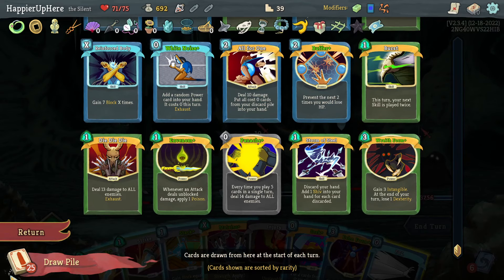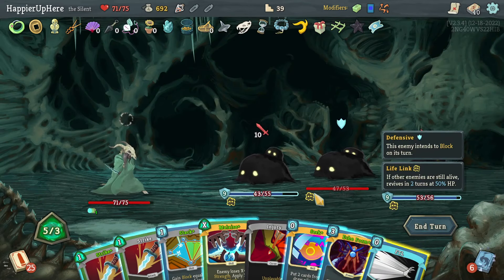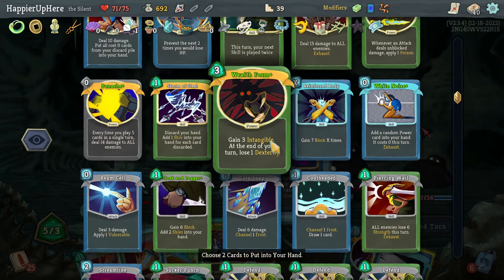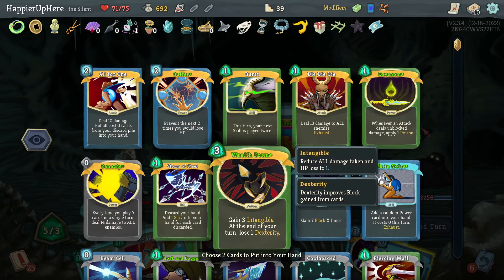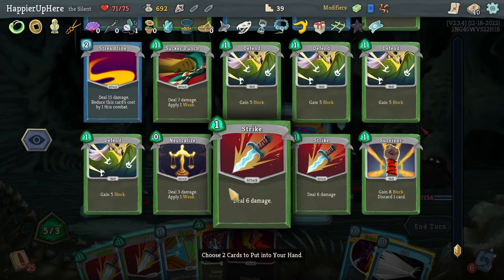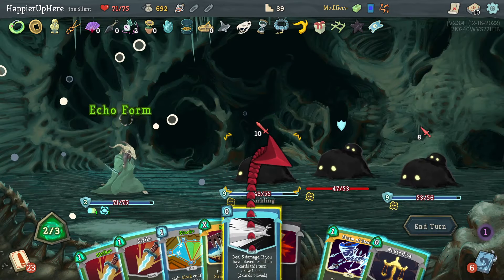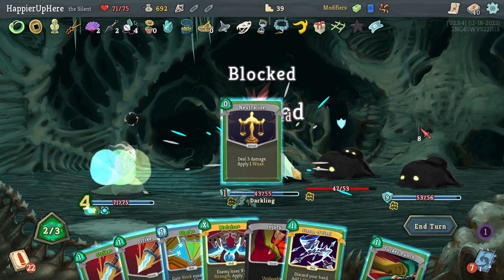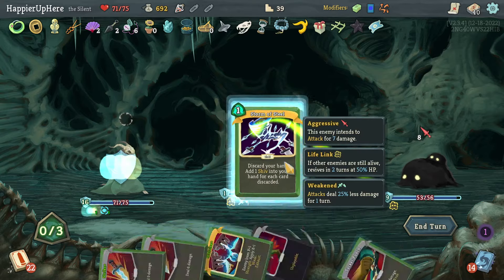I think I should be fine — let's do Storm of Steel. Then maybe something that gives me some block — Neutralize. Let's do Echo Form, FTL, Neutralize, then Stack is a good amount of block. Let's do Stack and Storm of Steel.